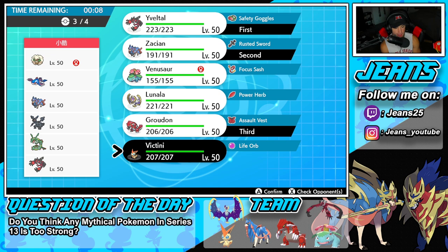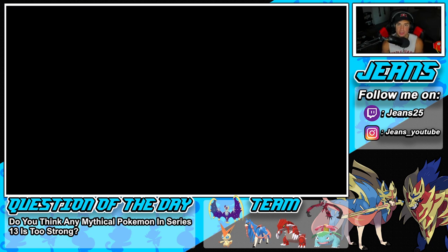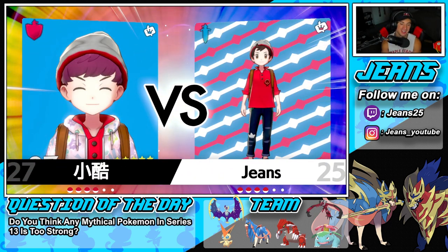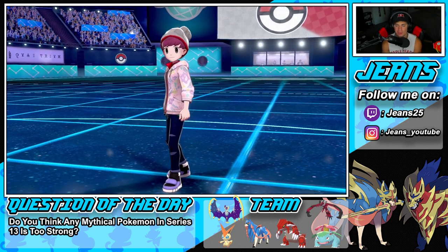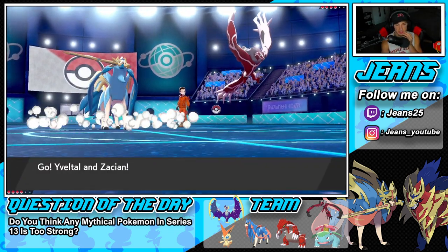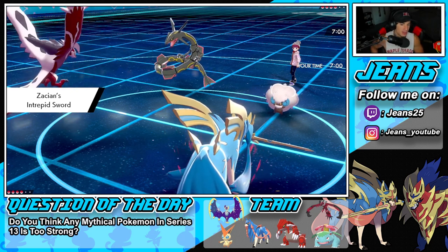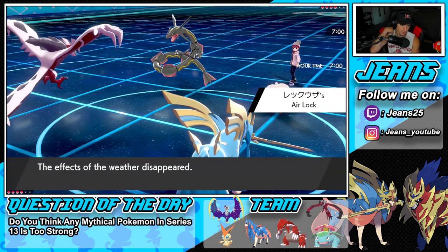Kyogre is obviously going to be a problem — I could have just brought Venusaur and pretty much won this battle, but I'm here to showcase Victini. If I win this battle, that puts me in Master tier — I'm sitting at around 10 and 6 or 10 and 7, which isn't too bad. I went on like a four-game losing streak on stream the other day. He leads into Rayquaza and Whimsicott — I'm going to Play Rough and set up Tailwind.